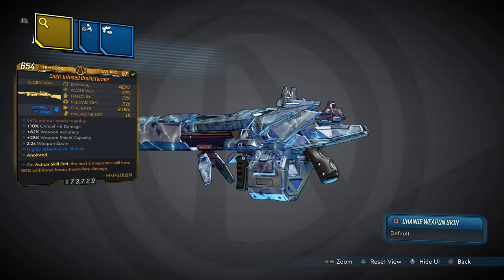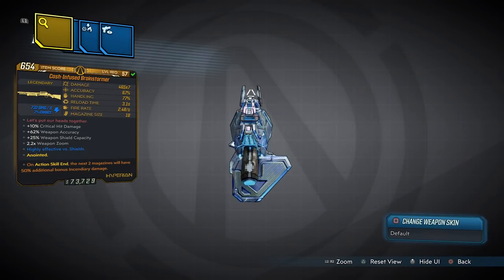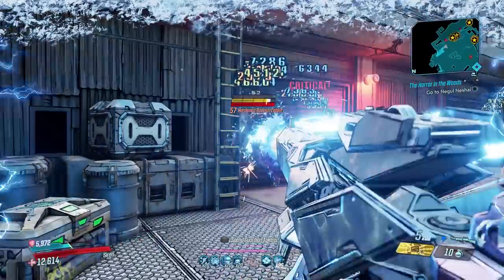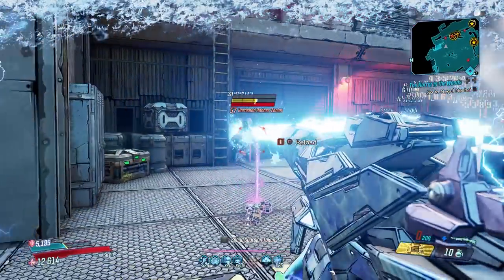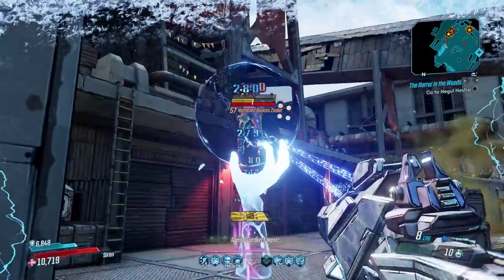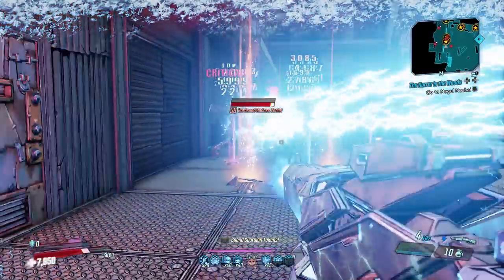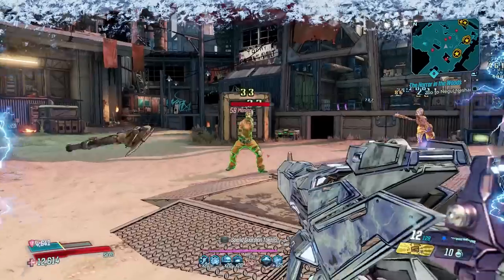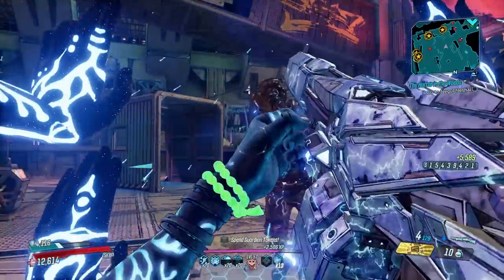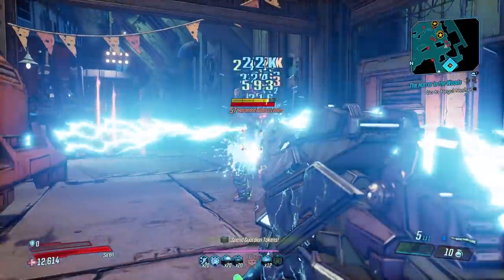The Brainstormer is another weapon you should be on the lookout for, with an increased chance to drop from Katagawa Ball at the very end of Skywell-27. The Brainstormer is made for mobbing — it always comes electric and becomes increasingly more powerful the more enemies there are around. That's because of its unique effect which causes electric chains to sprout outwards from the enemy you're shooting, linking to any nearby enemies. The more enemies around, the higher the voltage, and it's the perfect weapon if you're looking to shock your enemies into extinction.